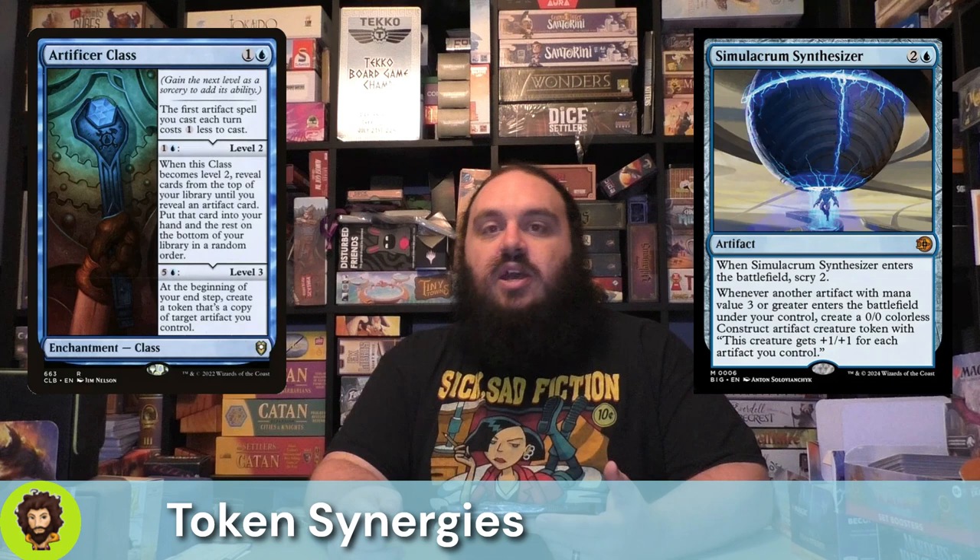Also not budget — the Simulacrum Synthesizer. It's going to scry you two and whenever you cast another artifact with mana value three or greater, you're going to create one of Urza's Constructs — they're great, very powerful. Following that up we have Artificer Class, moderately budget at around $6 to $7. It's going to be a mana reducer, let us do a little bit of digging, and we really care about that last step which is going to let us create a token copy of another artifact we control at the end of our turn.